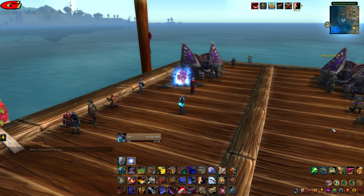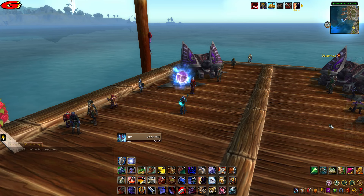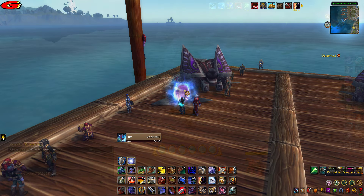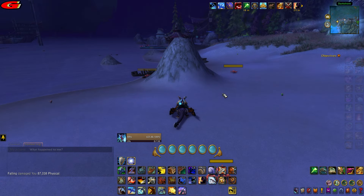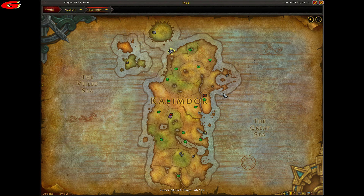You first need to make your way to Moonglade, which is in Kalimdor in Azeroth. The quickest way for the Alliance is to head to Stormwind, then go to the docks and take the portal to Darnassus at coordinates 24, 56, as shown on the map. This will place you in Darkshore, from where you simply fly over to Moonglade.